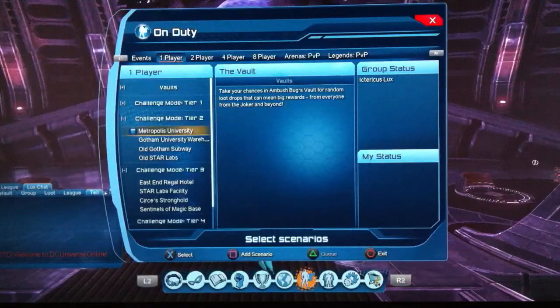The Tier 2s pay 5 marks per day. That comes to 140 marks of Triumph every single day across all of them. And on reset they pay 10 marks of Triumph each, bringing the weekly total to around 180 marks of Triumph.